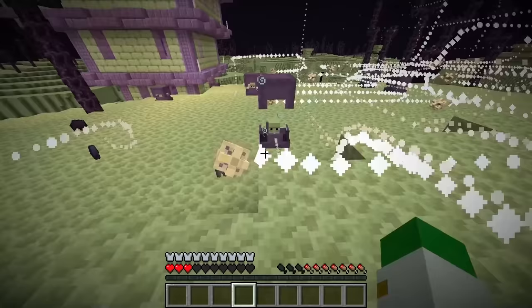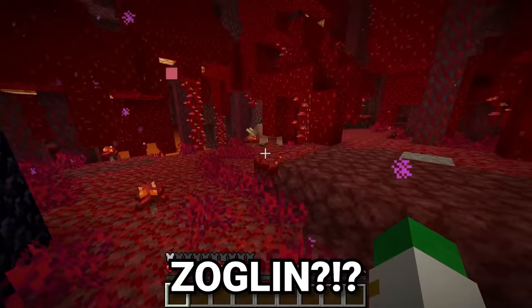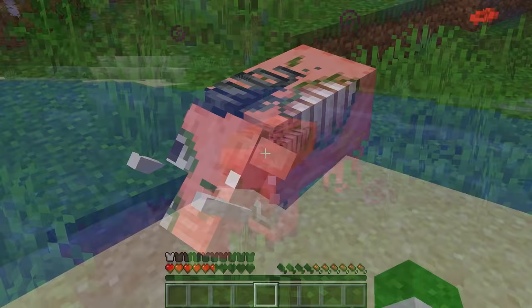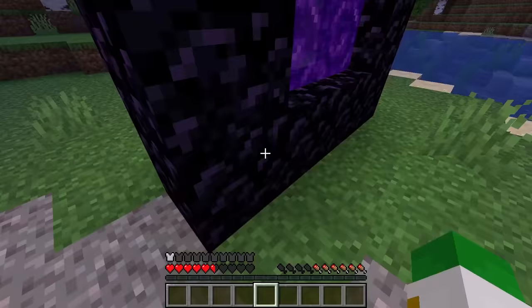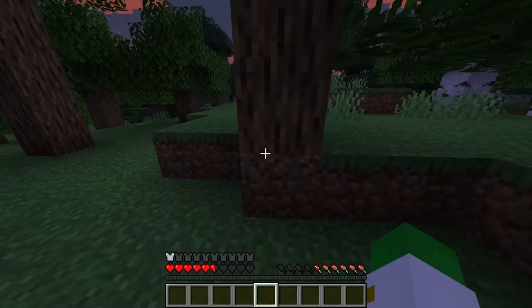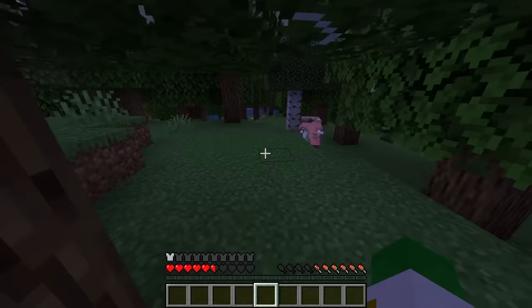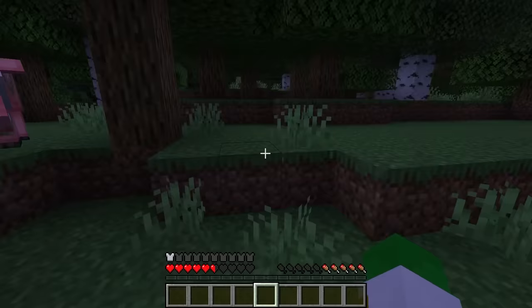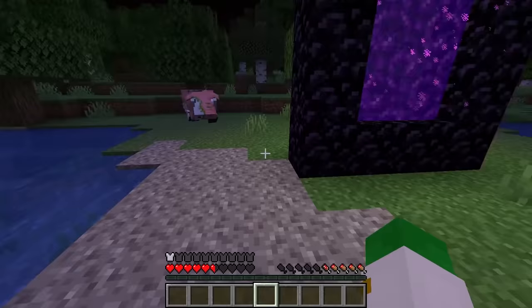Hoglins are large, hostile, boar-like pigs that spawn in the Crimson Forest in the Nether. But there's an interesting fact about this mob: if the hoglin happens to make its way into the overworld, it will convert into a Zoglin. Now this is one of the most dangerous mobs in all of Minecraft — it is a zombified hoglin, and one of the reasons why it's so dangerous is that it's hostile to literally every single mob in the entire game, even hostile mobs. It's interesting because it's one of the only mobs you can get in survival but does not naturally spawn in survival. It kind of shows that even though the nether is a barren and strange land to us, the overworld is that same thing to the hoglin, as it is literally deadly to this poor creature.